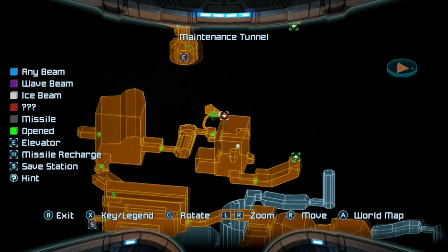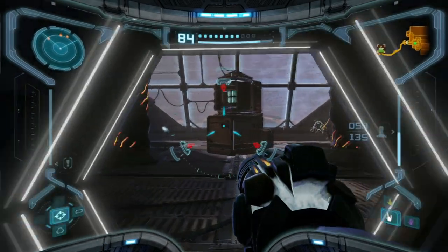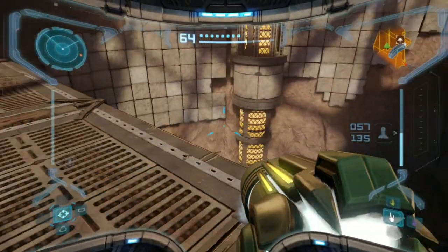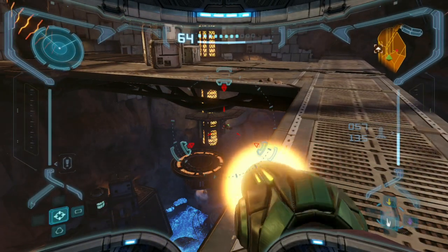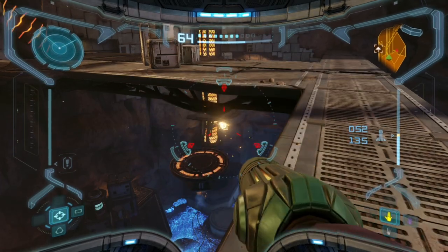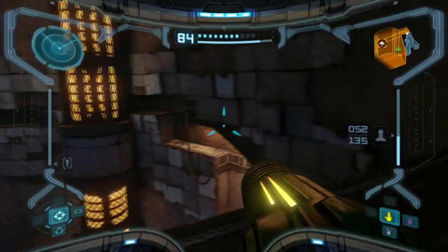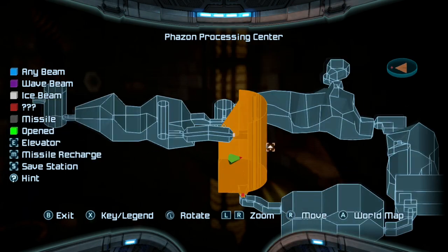Where am I on the map? We're right here, about to hit this elevator. Hey idiot - bang bang, there we go. I hear something. Just take this thing out. Nothing interesting here, just some HP - I'll take it. I thought this was going to be an actual elevator room. Oh, there is an elevator right there - the Phazon Processing Center.